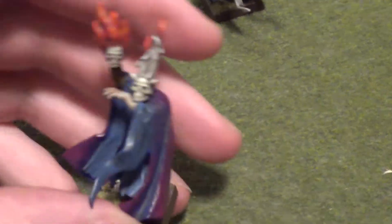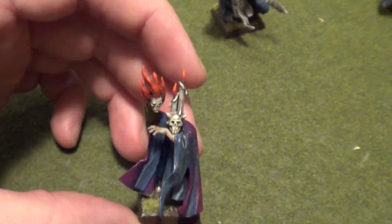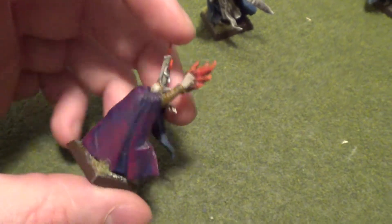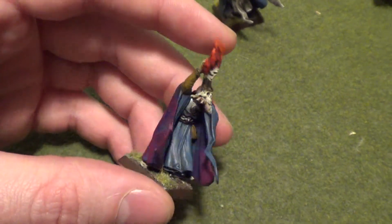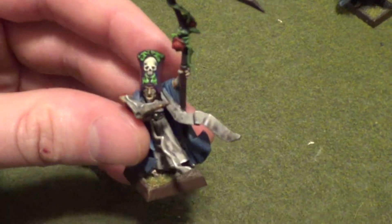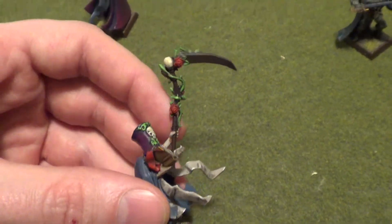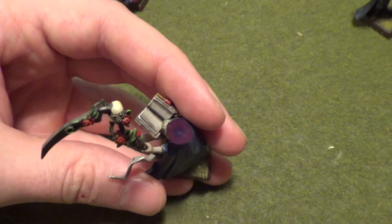My Necromancers — these two guys are just made out of the Empire Wizard kits. I do reverse flames for some reason, having it dark near the base of the fire, and then it gets lighter as it goes away instead of real fire. And then I got my dude that usually uses the Book of Death — I guess I really need to write something in that guy's book so he knows what he's reading.